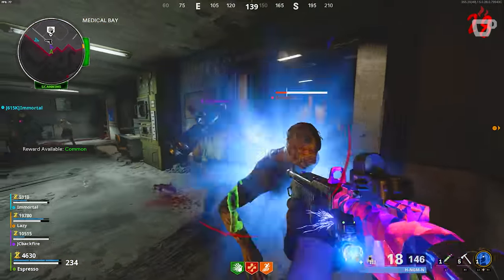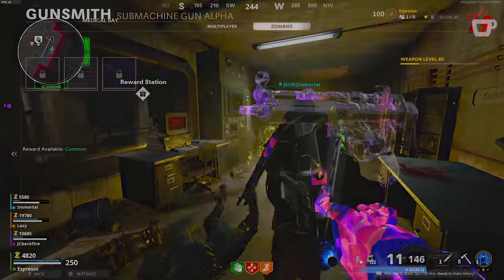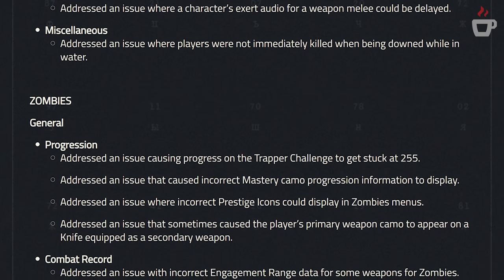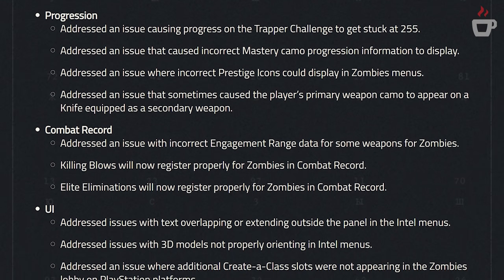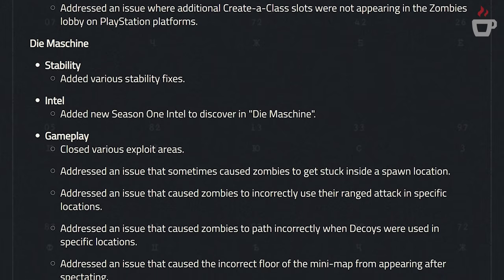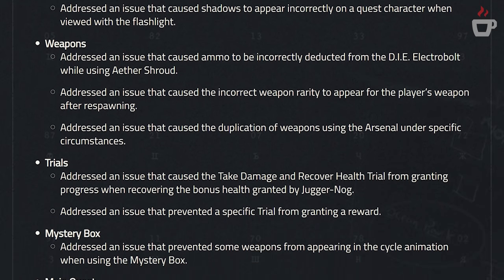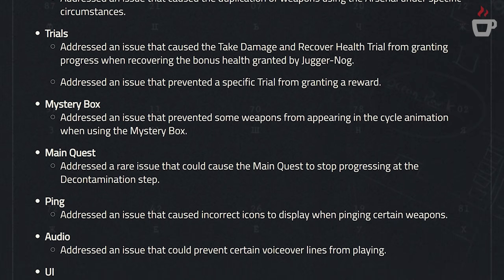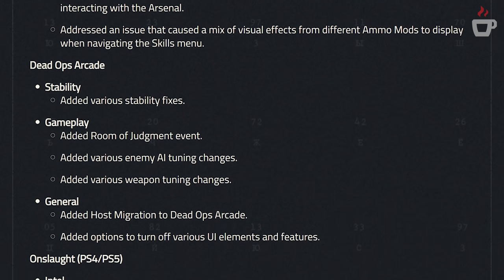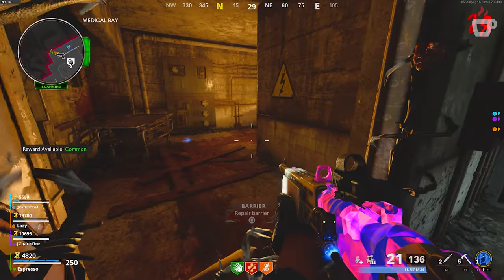For Zombies, there were a bunch of fixes across the board. Key highlights include: a fix for incorrect mastery camo progression display — likely addressing the Dark Aether glitch where getting 17 gold weapons in Zombies would incorrectly unlock it; a fix for incorrect Black Ops 4 placeholder prestige icons showing in Zombies menus; a fix for elite eliminations not registering in the combat record and camo progression; various stability fixes for Die Maschine; new Season One intel added to Die Maschine; and numerous bug fixes for weapons trials, the Mystery Box, main quest, ping features, audio, and UI.